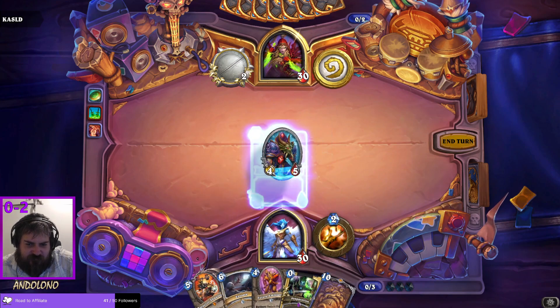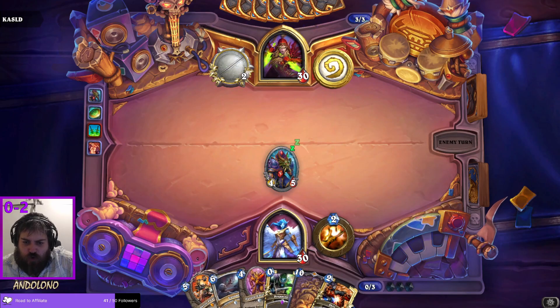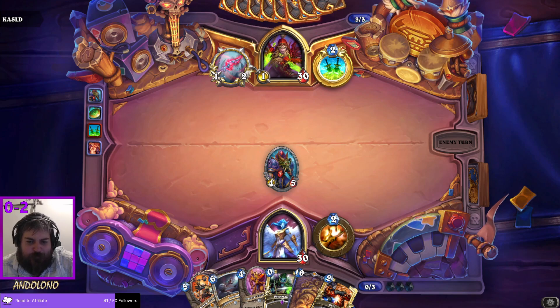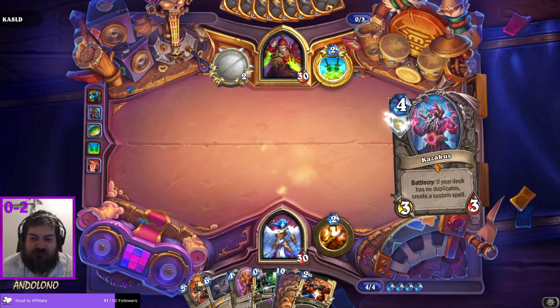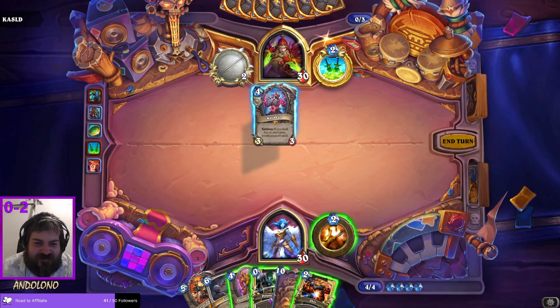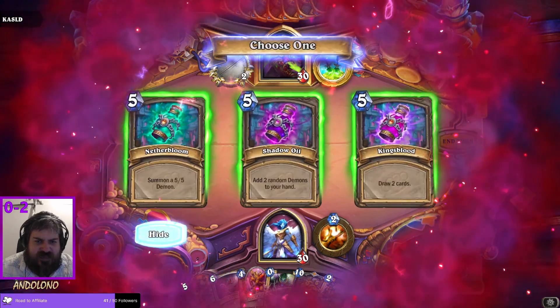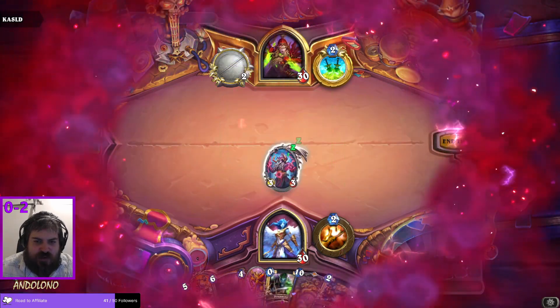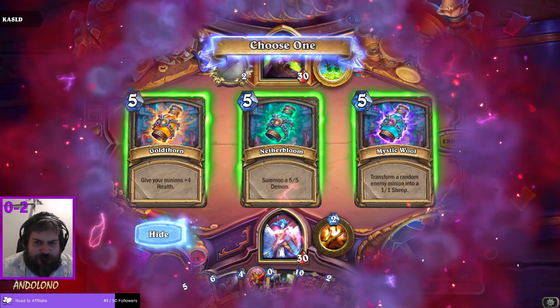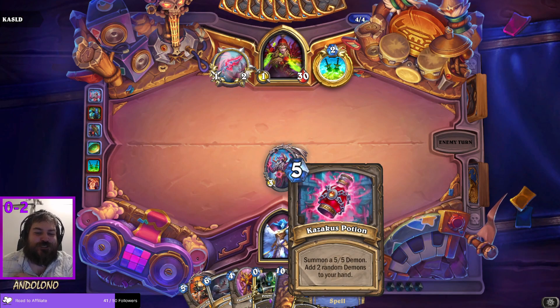Do I emissary this instead, turn that into a five-six? I won't — I'll play the four-five. I guess I'll take a Shiv here, just for a draw. I can prep Shiv. Kazakus — the payoff for being singleton. I think I want a five-cost spell, please. Summon a five-five Demon and two random Demons to hand, draw two cards. Give me two random Demons — that could be fun. We'll summon a Demon. This is the Demon Potion — Kazakus's Potion of Demons.